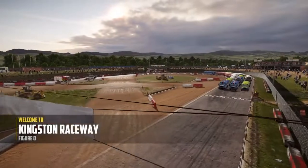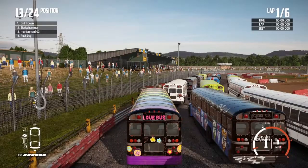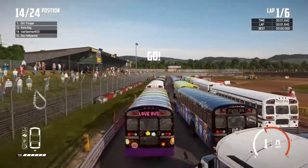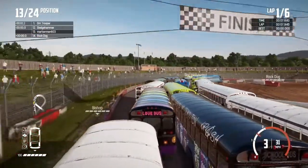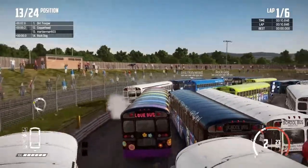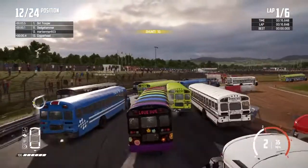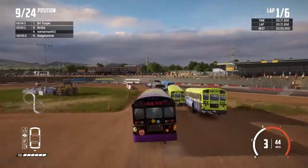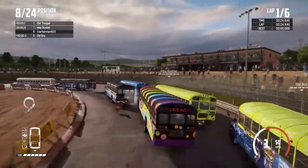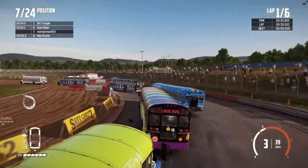We're going to take Kingston Raceway and do the figure eight first. Here we go, we got another figure eight. We're starting next to Doc Hollywood. We're getting quite a bit of congestion in the beginning of this figure eight race — we've already got a bus tipped on its side; it's back on its wheels. A bunch of small collisions, but once this frees up and buses start to space out, I'm sure the collisions are going to get much worse. I'm sure we're going to see something absolutely ridiculous in that cross-section at some point.